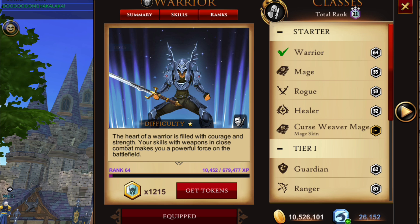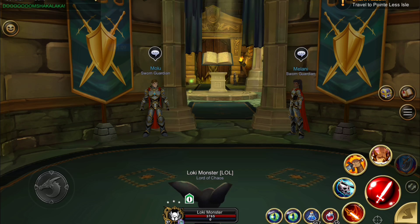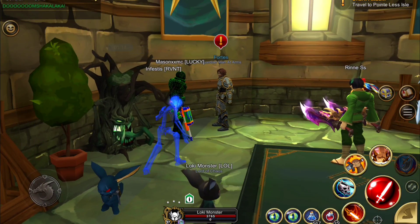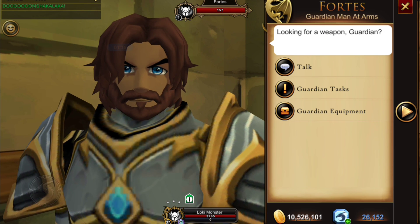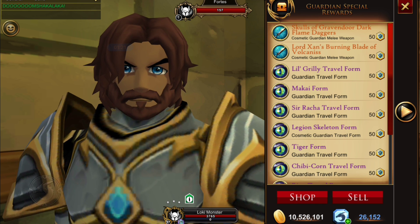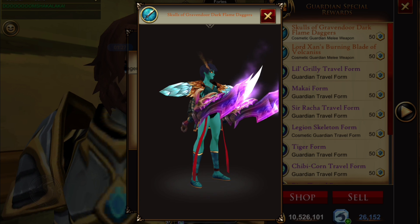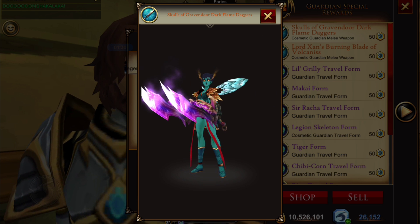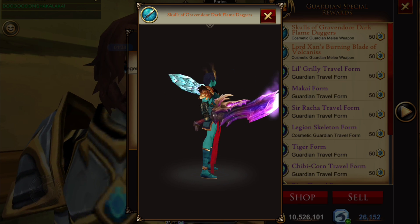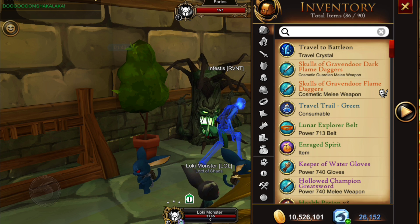For the Guardians, we'll go to classes, then down to Guardians, and use that as a shortcut to travel to the Guardian Tower. Guardians get the dark version - the purple ones you just saw beside me - and it's available under special rewards. You can exchange your Guardian tokens for these, and you can earn Guardian tokens just by doing your Guardian daily every day.